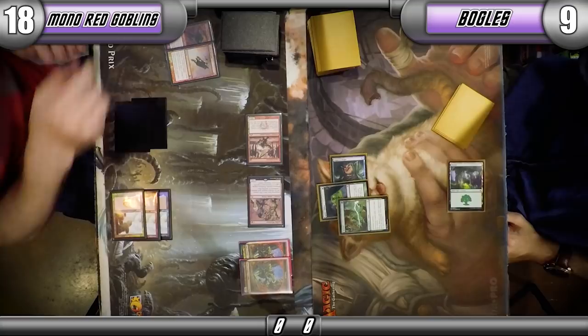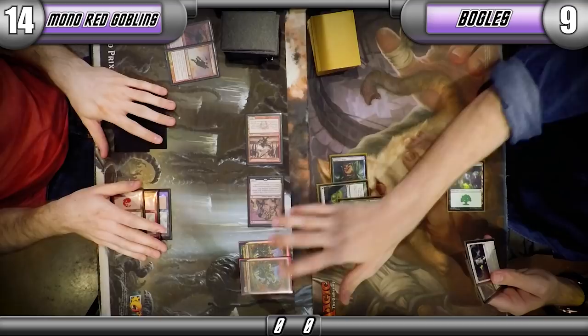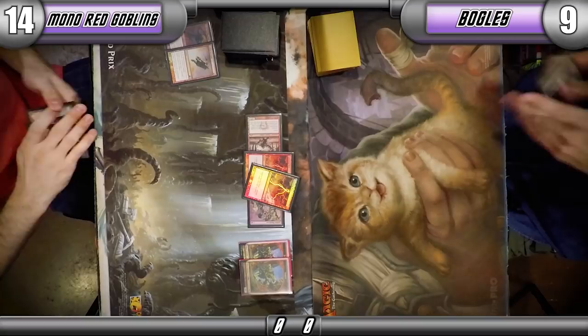A four-two with Trample. The trample is good here. I don't think you'd want to block anyways, but the trample is definitely relevant. Well, that was a quick game one.